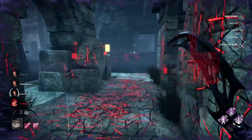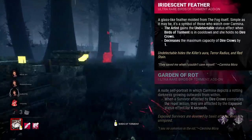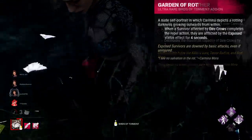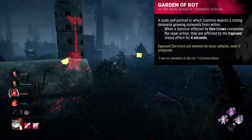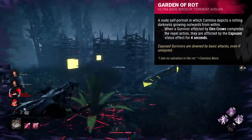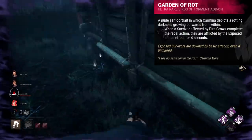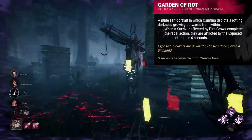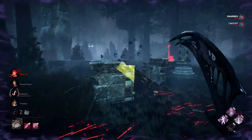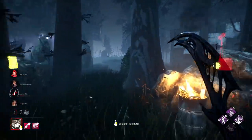Next, I thought we'd cover both of the Artist's addons: Iridescent Feather and Garden of Rot. These are both dreadful. Iridescent Feather makes you become undetectable after you fire all of your crows. Garden of Rot exposes survivors for 4 seconds after they repel crows. 4 seconds is nothing at all, and when someone repels crows, 99% of the time you are not in range of them. And they'll be either looking for a window or a pallet, instead of being worried about the crows, if you're in that proximity anyway. I don't really understand the point of these addons — they give such niche, largely useless, situationally helpful effects.